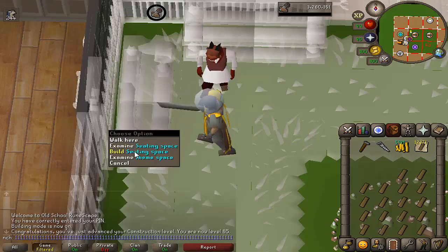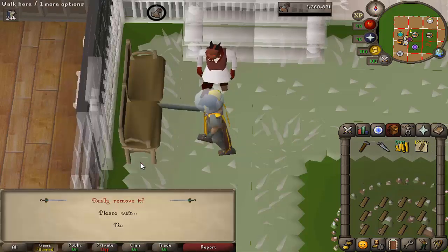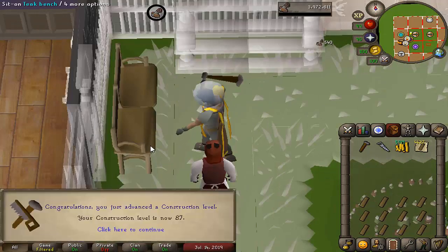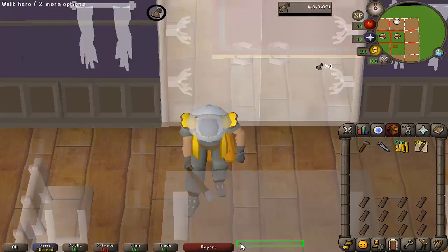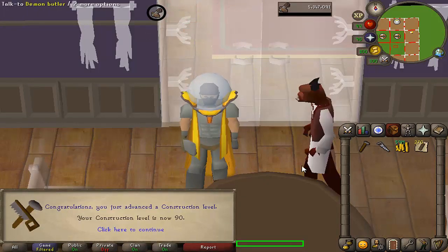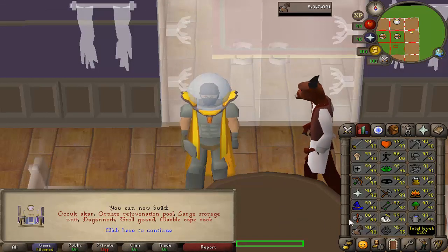So only a couple more hours using up the teak planks, and then maybe an hour to an hour and a half on the mahogany's and I'll be completely done. There is 86, 87, 88, 89 — one to go — and 90 construction! So only two skills left to go now until base 90s, being Runecrafting and Agility. Obviously saving the best ones to last.